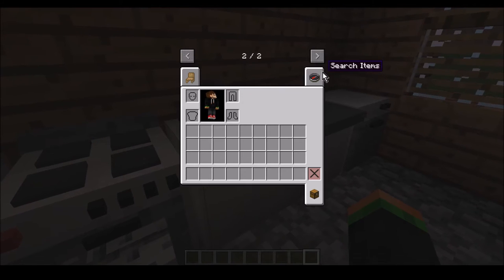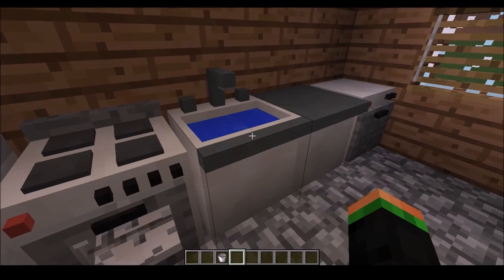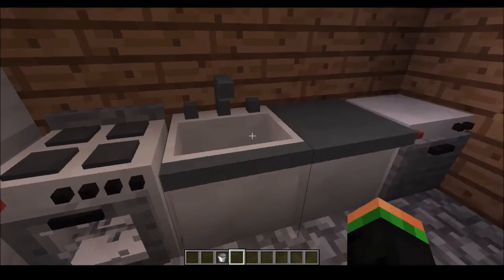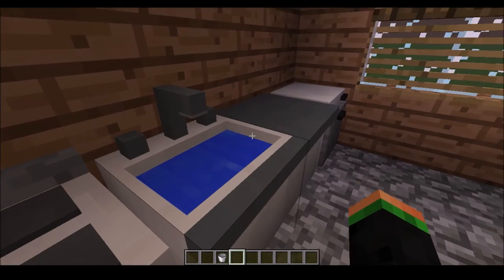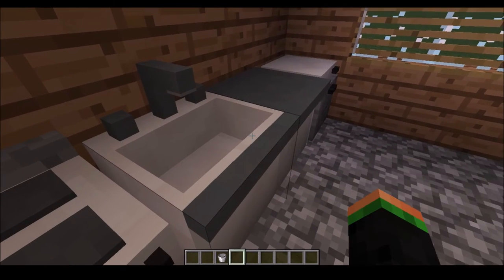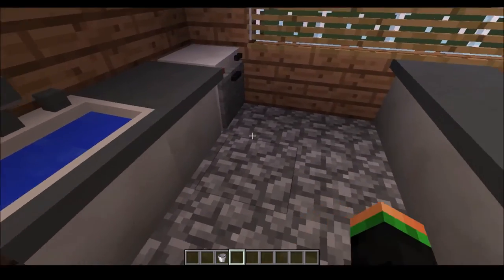Next up we've got the sink. With the sink you can run it, it'll put water in, then you can get a bucket and take the water out. That'll fill things, but there needs to be a water source below it.